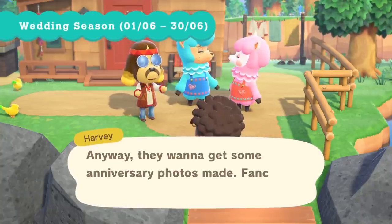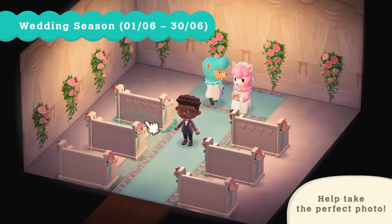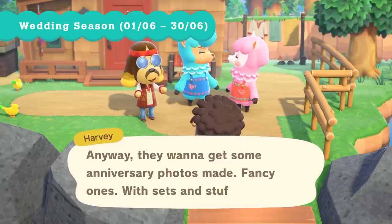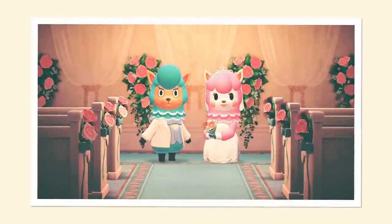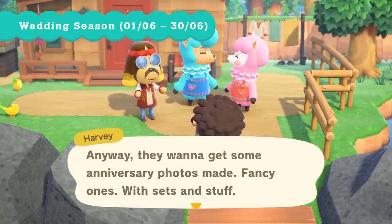And lastly, between the 1st and the 30th of June, there is going to be Wedding Season, which allows you to go to Harv's Island to take some fancy photographs of Reese and Cyrus, as it's their wedding anniversary — apparently, for an entire month. By taking part, you'll get some special wedding-themed items as a token of the couple's gratitude, which is a weird thing to give you in real life.